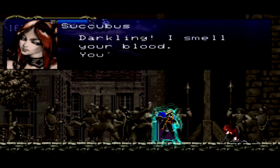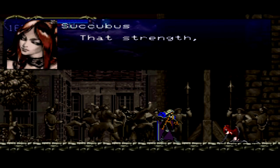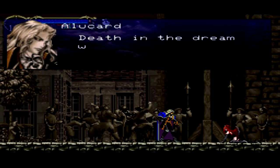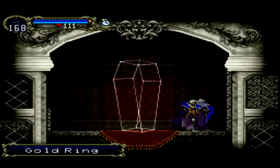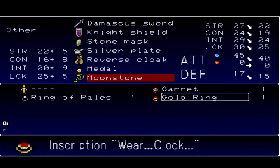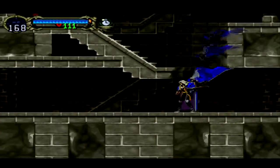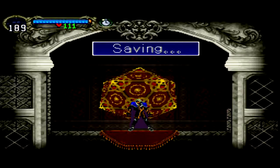Darkling, I smell your blood — you're a vampire. Could it be? That strength, that beauty — you're the son of Lord Dracula. Death in the dream world will set your soul wandering for eternity, demon. I'm sorry, Succubus, but you sucked — such a cheesy line, right? Gold ring — what's that do? Inscription: wear clock. Okay, that's a hint in case you couldn't tell. The succubus fight is over with — might as well save.